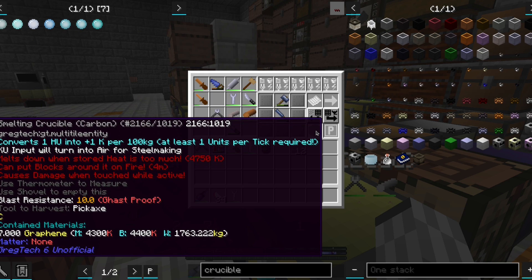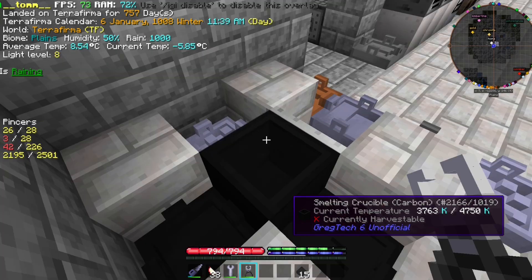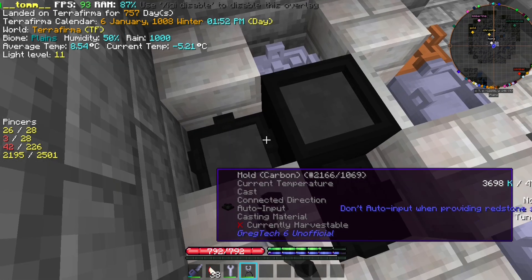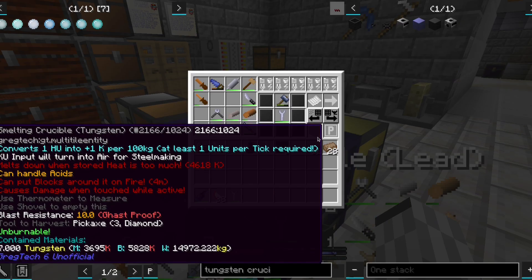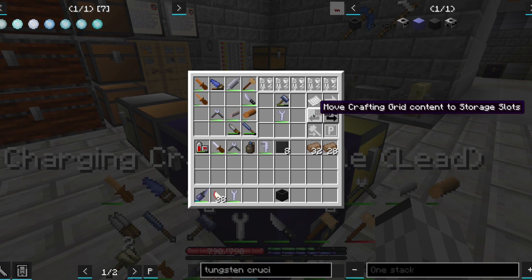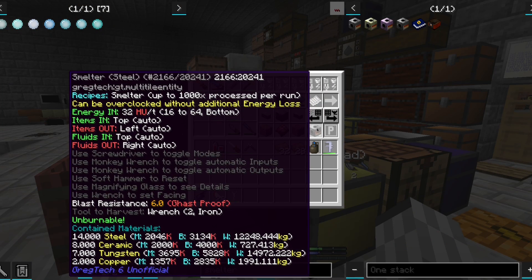The first thing we are going to use graphene for is a carbon crucible. This crucible can handle temperatures high enough for melting tungsten. Now that we can work tungsten, we can do all sorts of things. We shall start by making a tungsten crucible — it's not as good as the graphene one, but it has one handy use: we can craft a smelter with it.